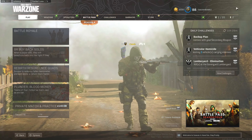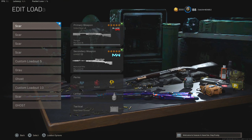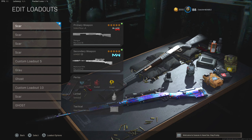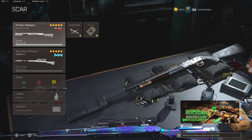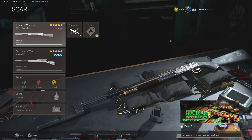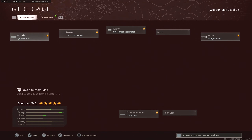Welcome back to the channel. Today's video we are back on Warzone like always. I'm going to be making a loadout on a gun I don't think I've ever made a loadout on in this game — we're using a shotgun today, the Hauer 77. It's a two-shot kill up close, which is really good, but the range on it isn't that great, and you'll see what I mean in the video. Here's what we got: the Agency Choke for the extra range.